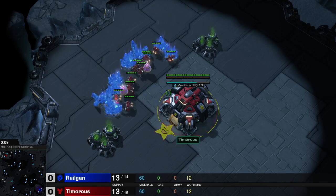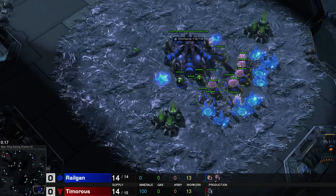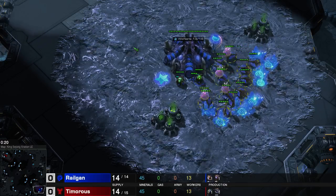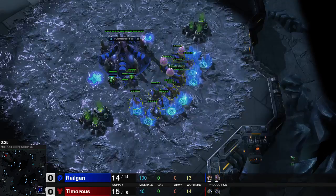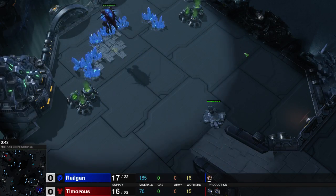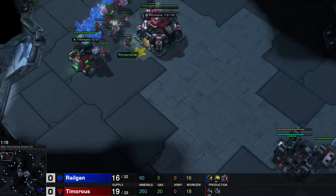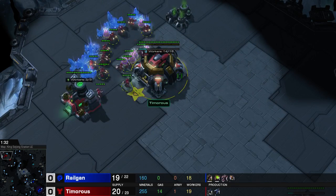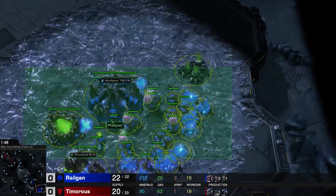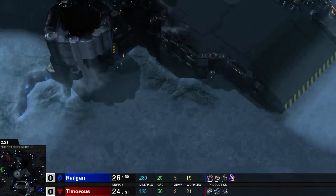Hello everyone, Relgan here with a ZvT game. We've already talked a little bit about drops in this matchup. Right now I want to show you a little bit more of drop play against this Terran who uses Hellions on King Sejong Station. I think it's going to be a 2-base all-in by him, and we're going to see how I deal with that by going for 3 hatcheries and baneling drops.